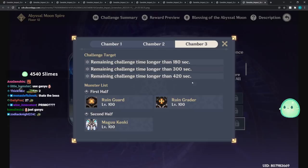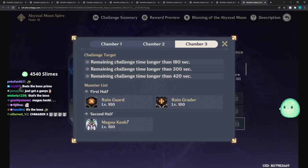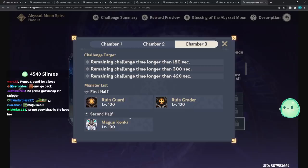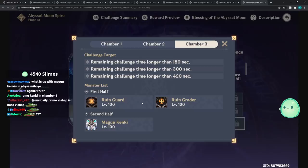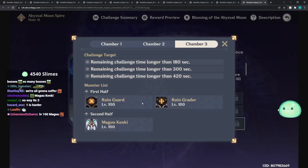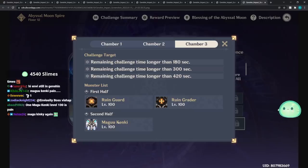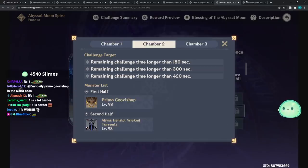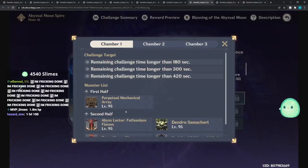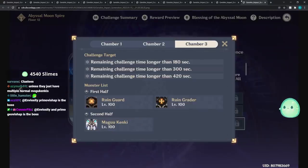Chamber 3 has Ruin Guard and Ruin Greater on the first half - just go with a perma-freeze team comp and you should be fine. Second half is a Magu Kenki. I was worried it might be three Magu Kenki, but I'm pretty sure it's just one. If it were three right after the Ruin Guards, that would be brutal - but it's just one, so it shouldn't be that bad.